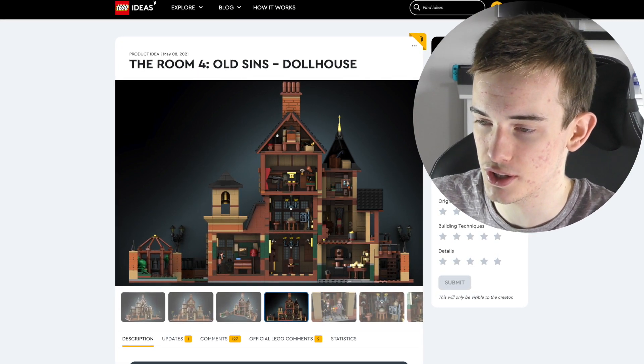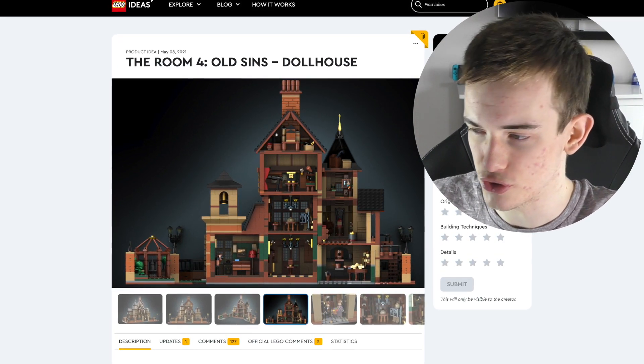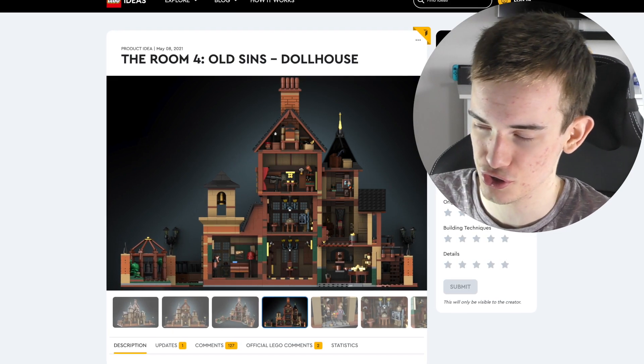Let's just get straight into this project. It's called The Room 4 Old Sins Dollhouse and was created by the account Lego Custard Kid.